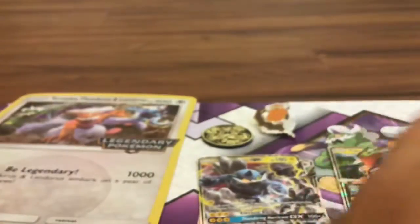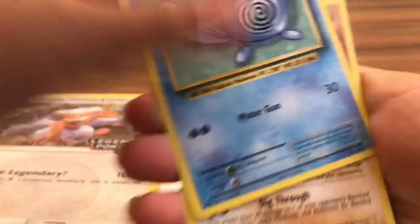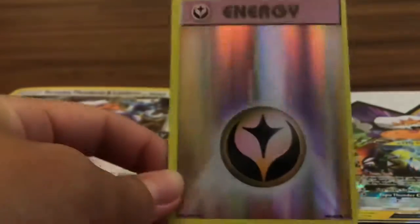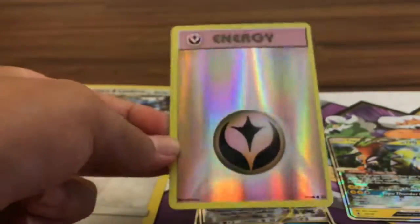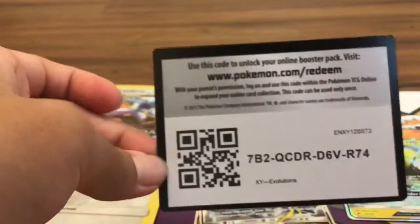Let's open our last pack — Evolutions. You guys know my luck with this. Evolutions hates me so much for some reason. We have Starmie, Professor Oak's Hint, Nidorino, Super Potion, Poliwag, Diglett, Seel, Nidoran, Ponyta — oh! Oh my God! A Fairy Reverse Energy! That is a half-point hitter. I'm happy with this Fairy Energy. It actually looks almost colorless but it's a very light fainted pink. That's really nice. I never got this before. But it is so miscut — you don't even have to turn over the back. Look at that, it is so miscut. And look how badly miscut this code card is.